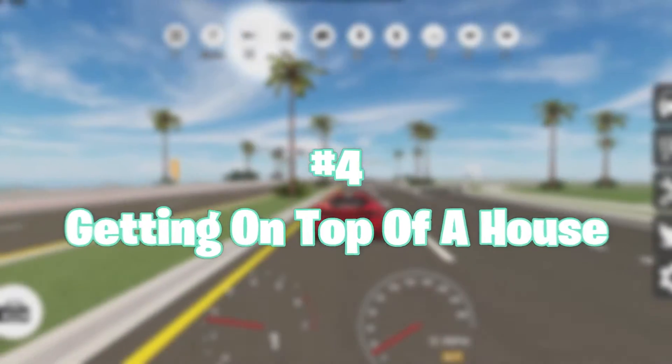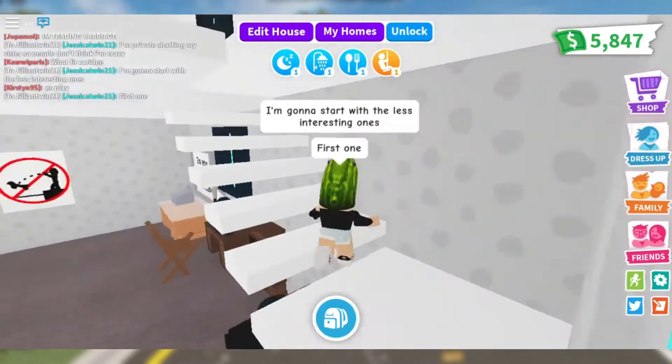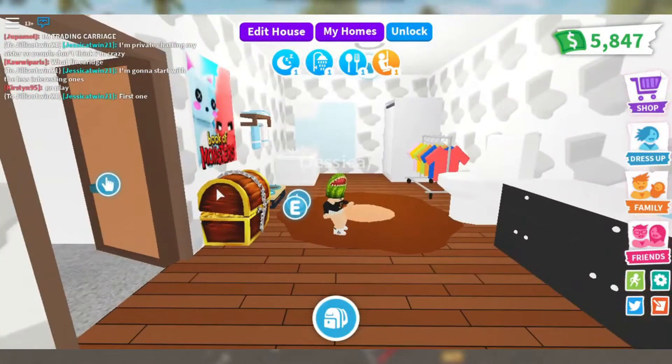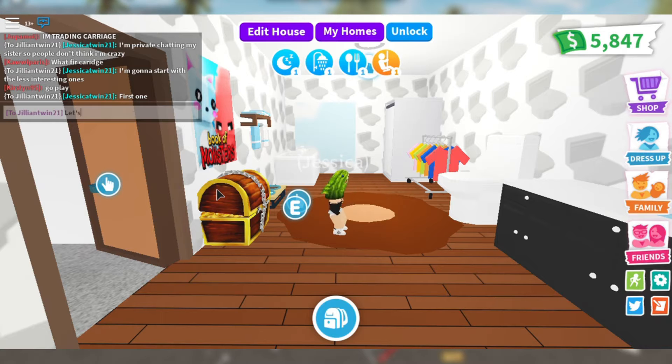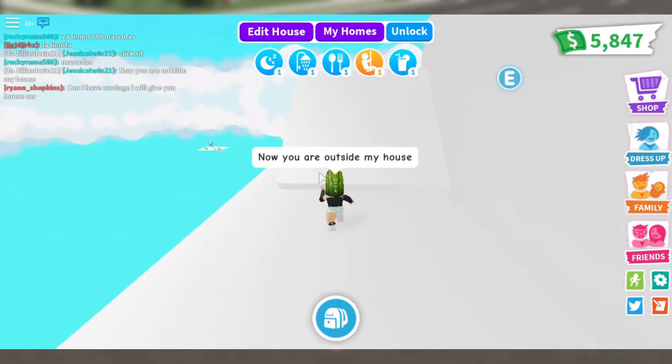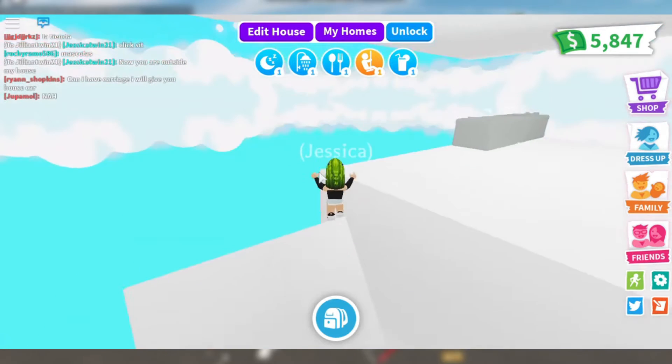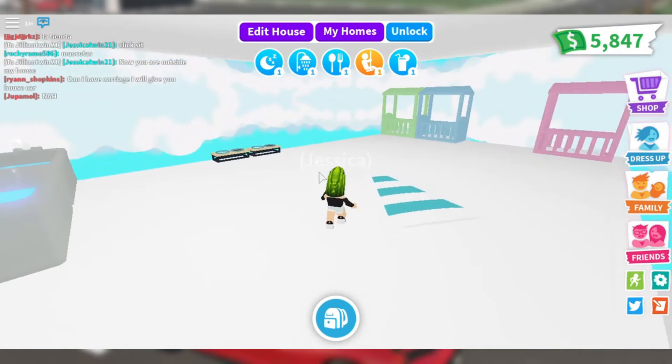Number 4: Getting on Top of a House. Although getting on top of a house or any place that used to be high is nostalgic, it was certainly difficult back then. The player had to make their avatar jump on a block, and then keep on doing it until the avatar reached a height equal to the object they needed to get on top of. I find that jumping scene super funny, as the blocks used to keep on increasing in number magically without any logic.